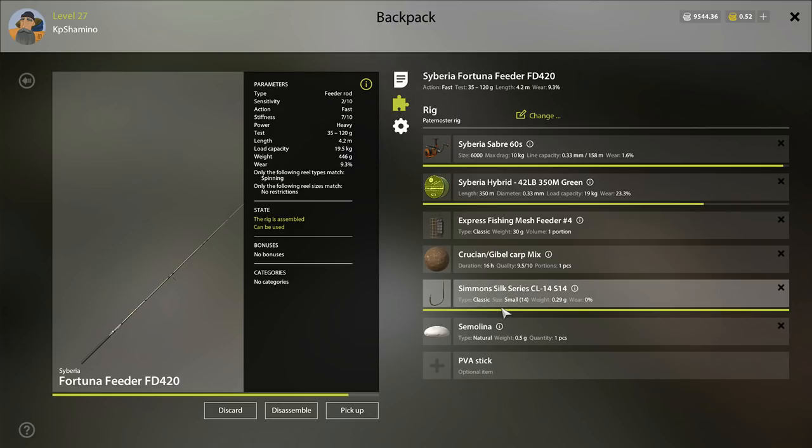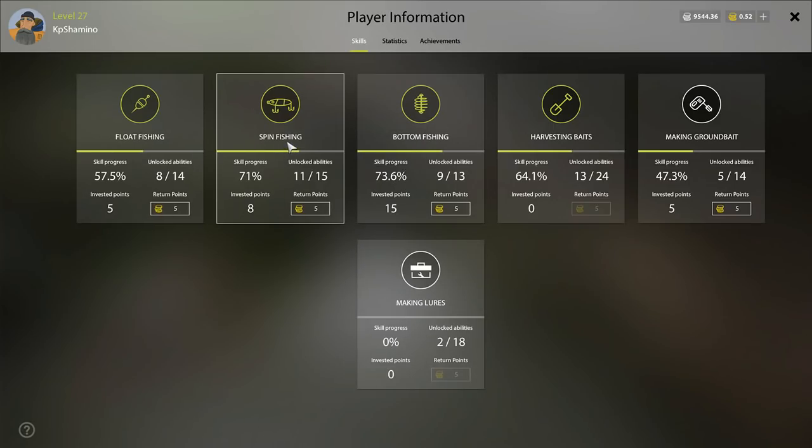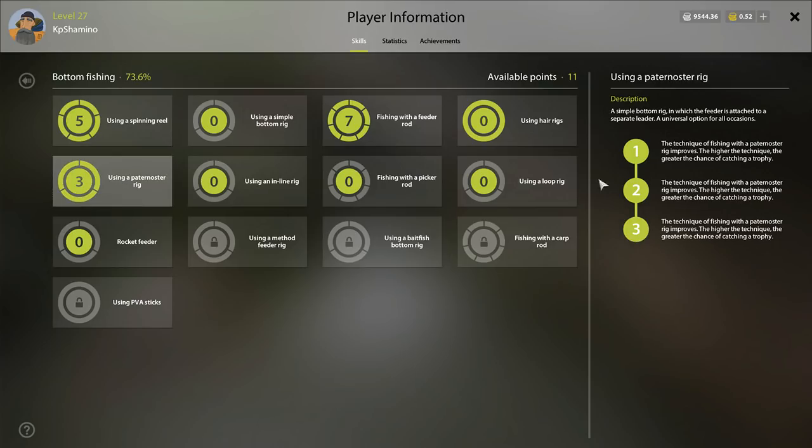Very important too is the hook — I stay between hook 10 and hook 16. Hook 16 is smaller than hook 10, so I'm a little bit in between. You can use the crucian gibel carp mix bait if you have it — it works really well. I always go with the mesh feeder and the paternoster. I use the paternoster because I put three points into it to give me more chance to get the trophy. You can see it here — that's why I always fish with the paternoster. Just be aware that your points are limited.